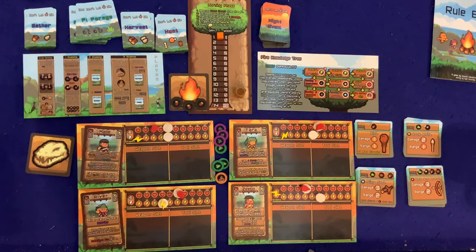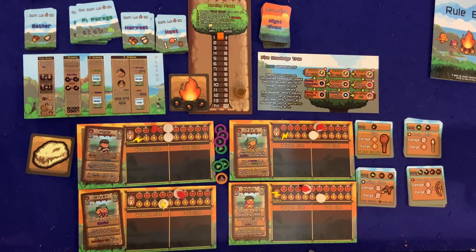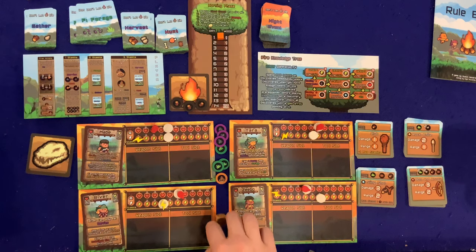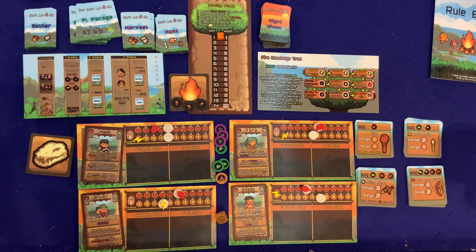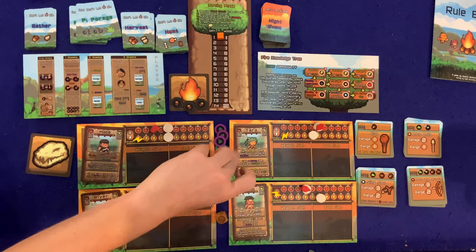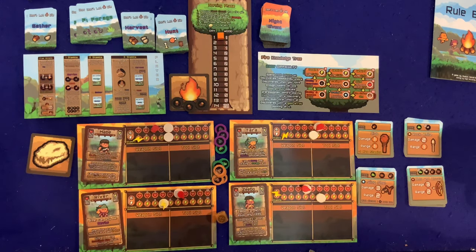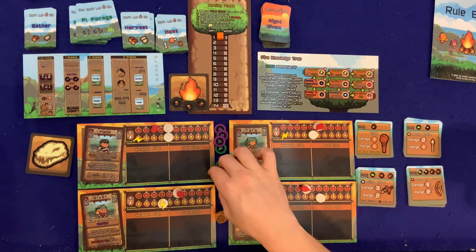Now River: she can only eat berries — picky eater. When River draws a nothing card, she takes two fire knowledge points, which is great. She also has a free Investigate Fire action once per day. Using that right now — she only has four stamina — and she rolled three fire tokens! That's big.